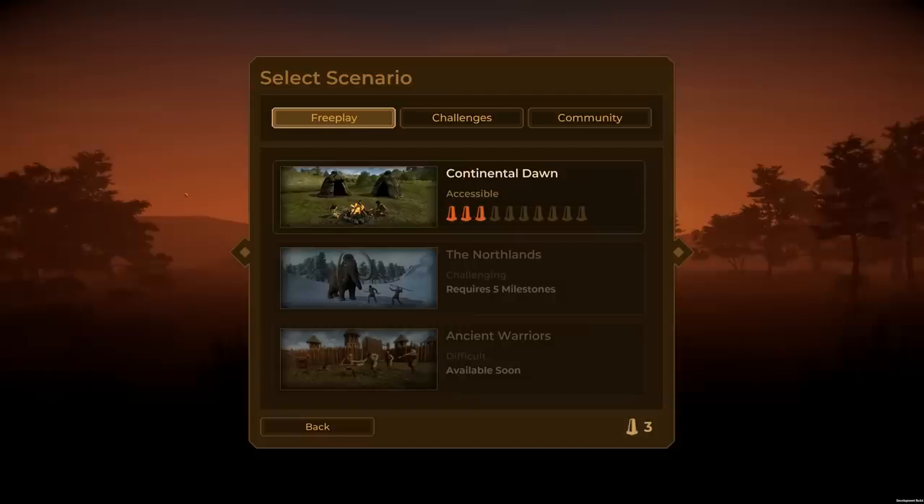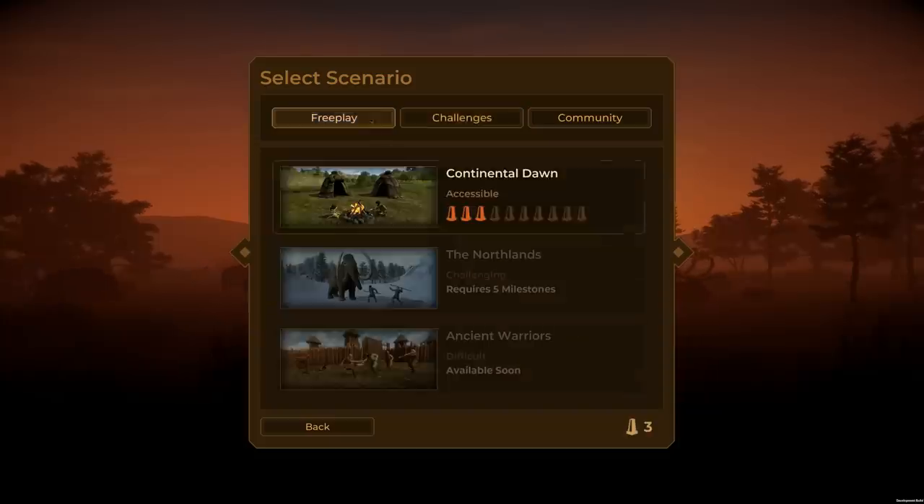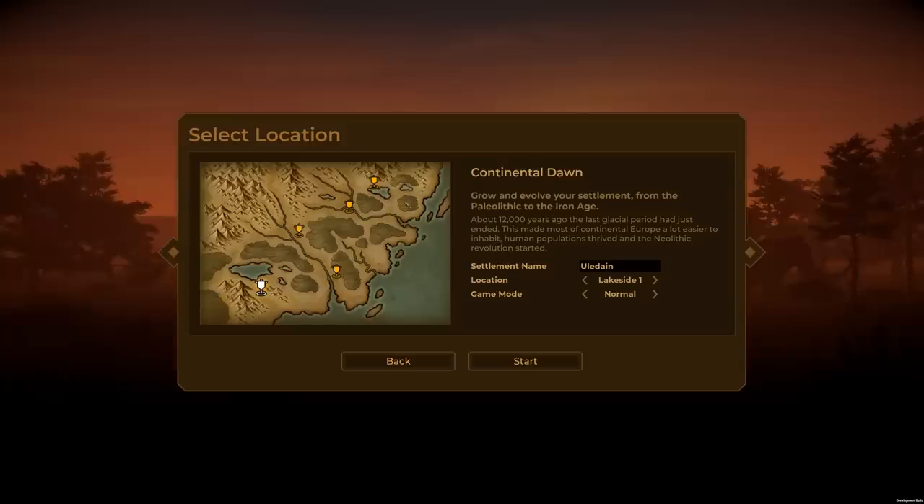Let's jump right into a new game. I've played through the tutorial and got a small colony going, so I understand the basics but I'm certainly no expert. They also have challenges — I wanted to check out the Long March. They give you five woolly mammoths, two of which are young. You're supposed to march across a cold frozen land to someplace warm for winter. But I was attacked by a bear and a mountain lion at the same time, one of my cubs died, and I lost. Anyway, we're not going to do that now. We're going to do Continental Dawn, which is the basic starting level, and go for Lakeside 1.